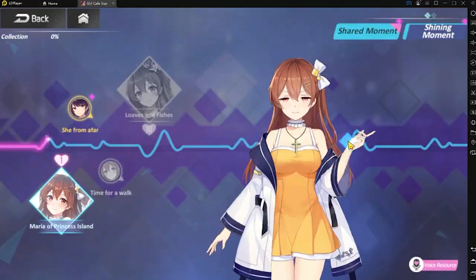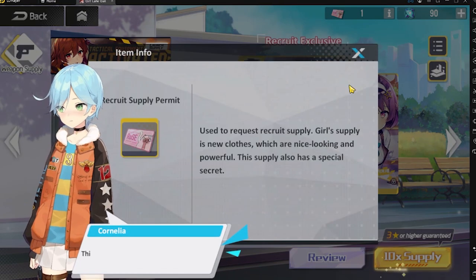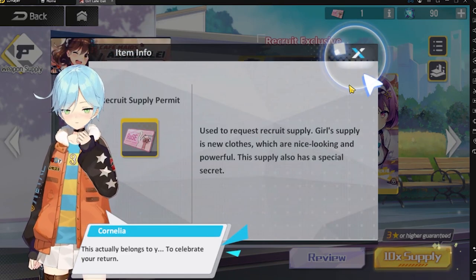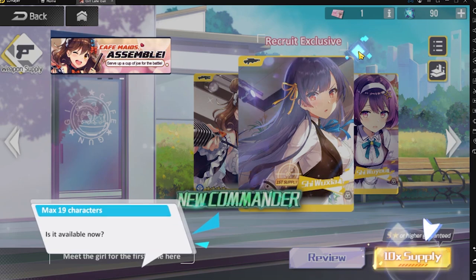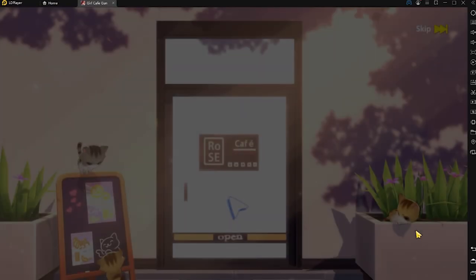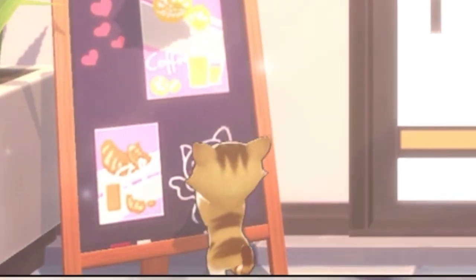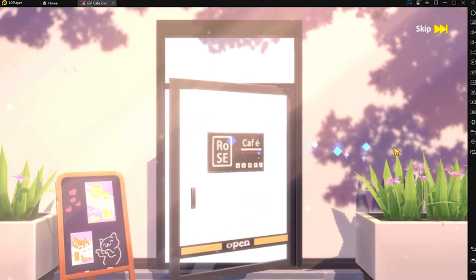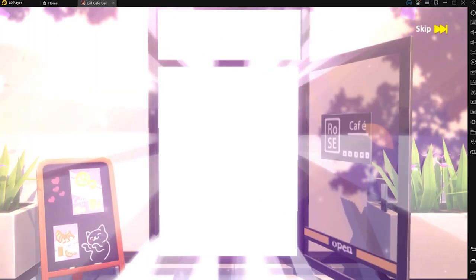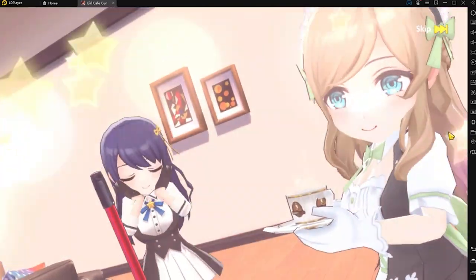You're here for the gacha system! After completing only 5 stages, you'll be gifted enough currency for two 10x summons! And with the luck of LDPlayer, you'll surely be blessed with the waifus you want — trust me, bro! By clicking summon, you get the animation of cats! The more cats there are, the more likely you'll get some good stuff. The rarest one is colored in gold, which is equivalent to ultra rare — and this is what it looks like!